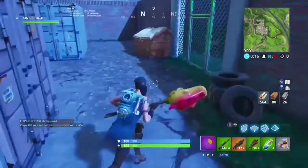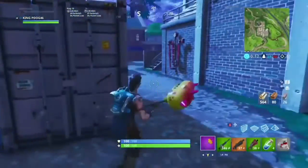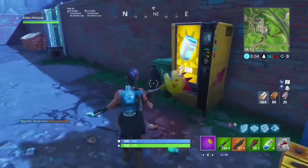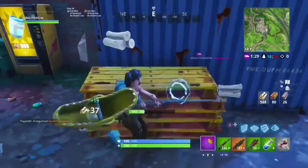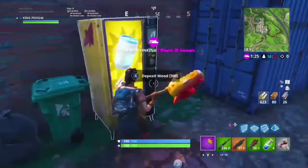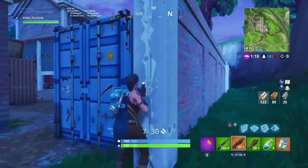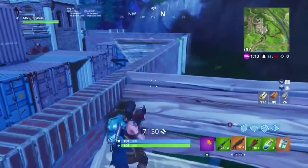One guy's all the way up in Dusty Divot — he better be careful. He's moved down now though. Ooh, legendary vending machine! Chug Jug for brick, semi-auto, and a Chug Jug for wood. We have enough — let's get that Chug Jug for wood.